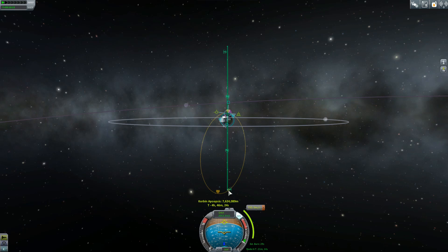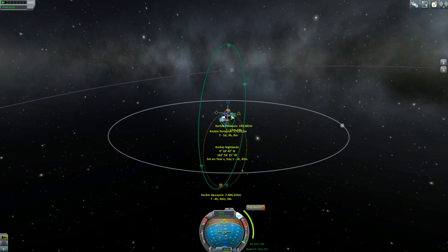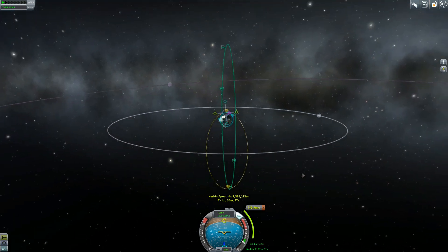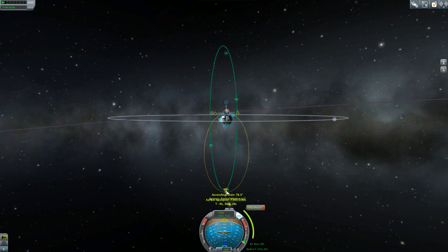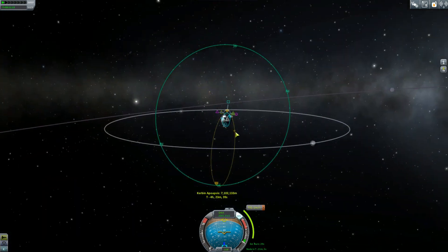That's 7.6 - that'll do. But this isn't lined up yet. If you click and hold the node, you can drag it around to line it up - there, that looks a bit closer. The apoapsis is a little bit too far so I'll bring it down slightly. Okay, that looks about right - I'm happy with that. Let's warp to the next maneuver.